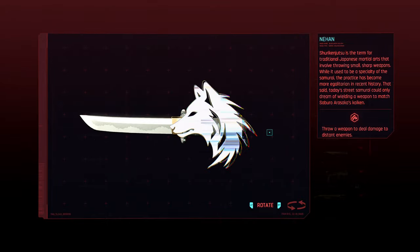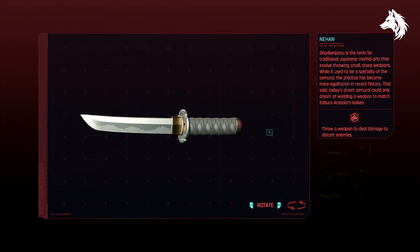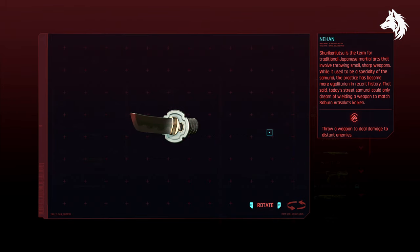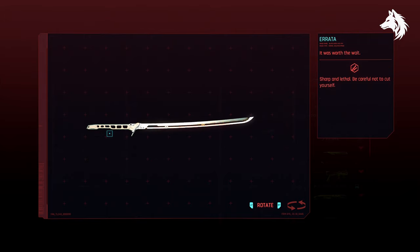In the recent 2.0 update for Cyberpunk 2077, many changes were made to the game, but one big change was the weapons and iconic weapons, with many getting new looks. Some old weapons have become iconic now, like Sasquatch's Hammer, and a few new ones have been added in 2.0. Not to mention the new ones we'll get with Phantom Liberty, but for now we do have a couple of new iconics added in the update.